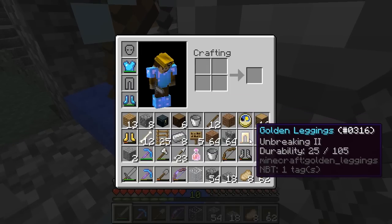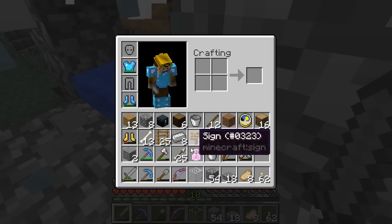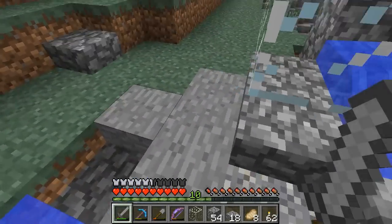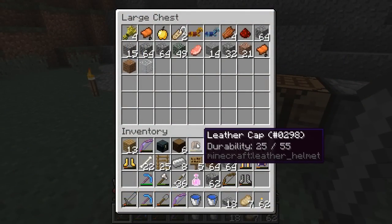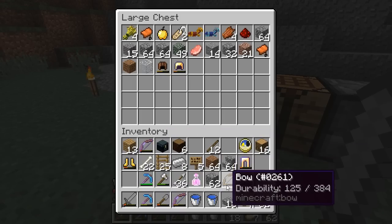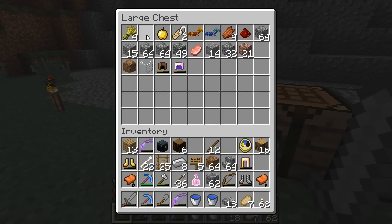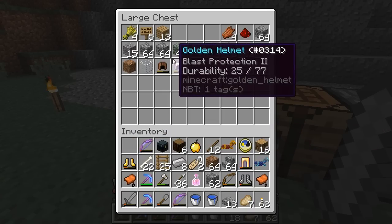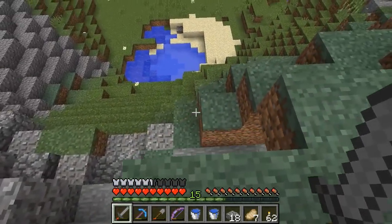I've already managed to pick up unbreaking two pants, a helmet I can't use, and some gold boots. And how many arrows do I have? This is nice because it's a much easier way to get arrows than crafting them on your own and digging up gravel forever. I farmed them to morning because I wanted to sleep in the bed one more time before heading home. I also got a power one bow, an unenchanted bow, some chain boots, and I'm up to 36 arrows. There are horses right over here in this field, so I'm going to go try to tame one.